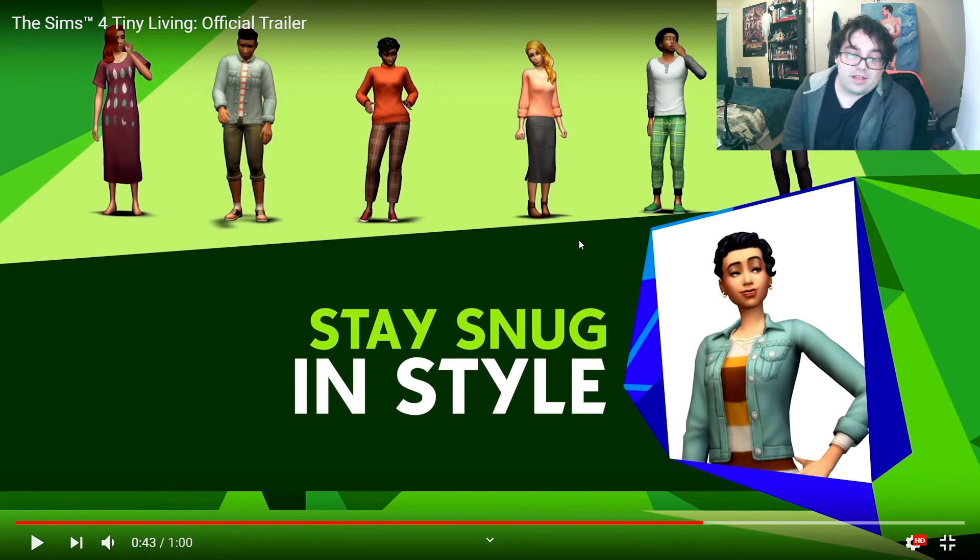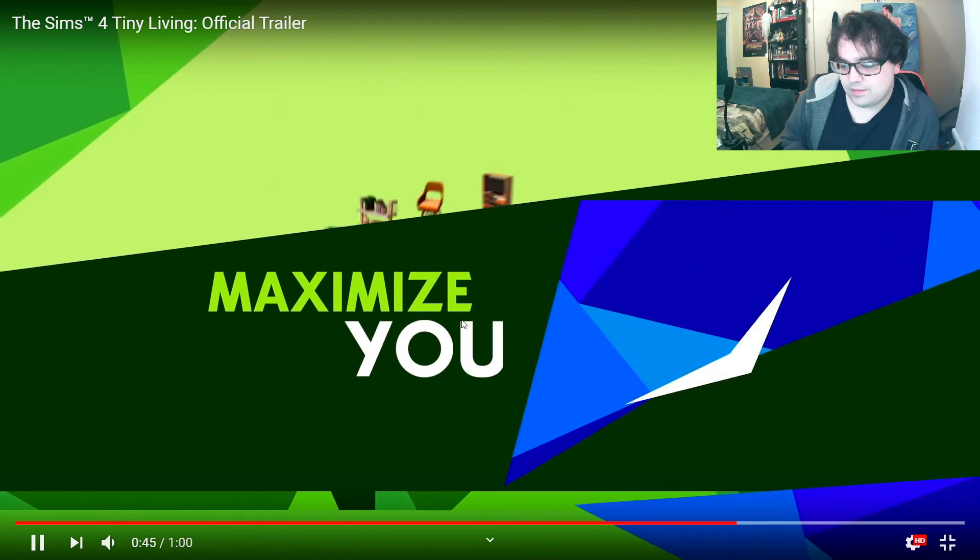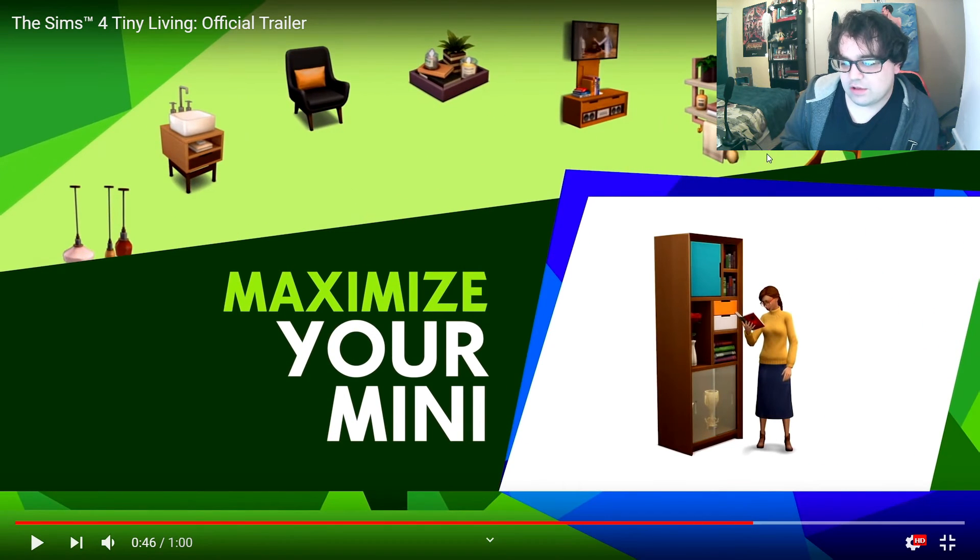We're also getting some new clothing. Just a quick look — overall, these are some really nice clothing items. I feel like when you think of tiny homes, you think comfortable, cute, modern — that's kind of what I'm getting from most of this. Stay snug in style. It looks like here's some items — we've got a new bathroom shelving unit and here's the new shelving unit for the living room. New clutter as well.